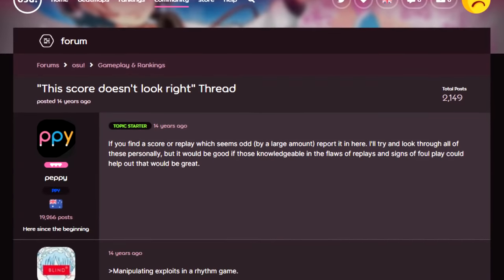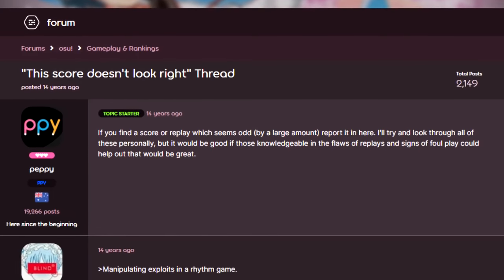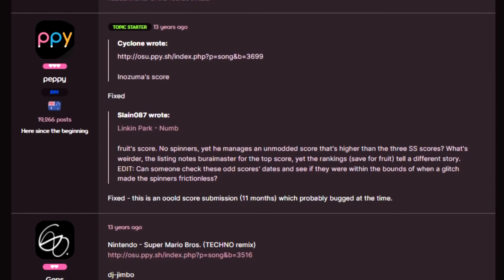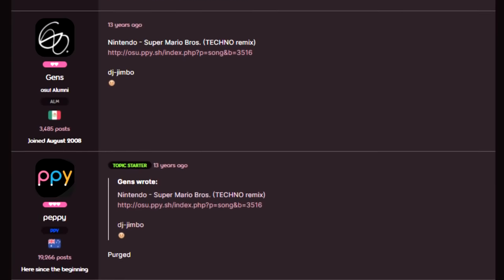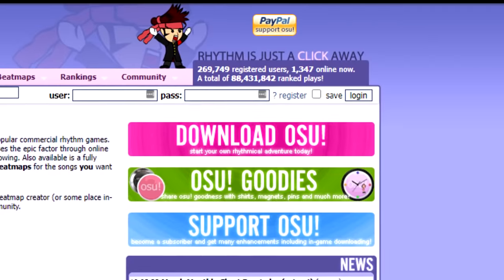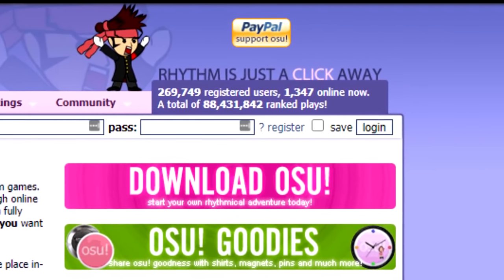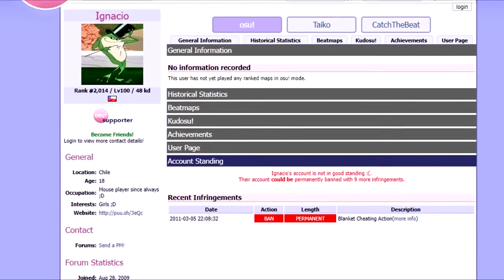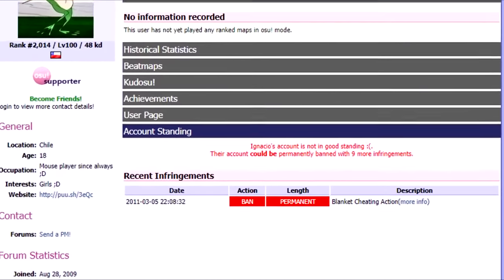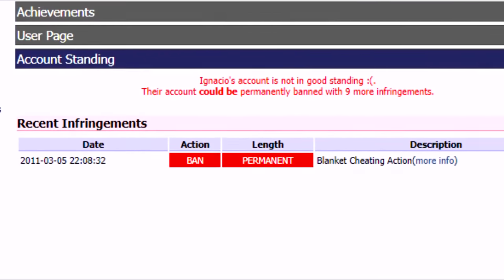As a small community, the best solution at the time was to have a forum thread where people could post suspicious scores. Peppy, the developer of osu, would look over these posts periodically and make bans when foul play was found. The growth of osu would make this much more difficult though, in sheer volume of cheaters and eventually detectability of cheats. Still, whenever possible, Peppy and the other osu staff would ban people they found cheating manually via player reports. Soon enough, this would come to a head with Flashlight.